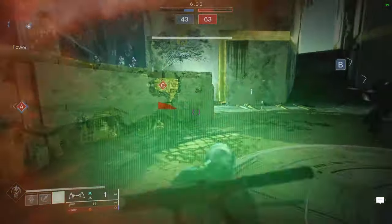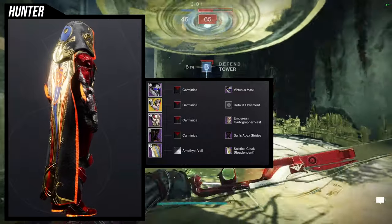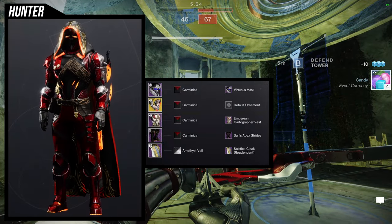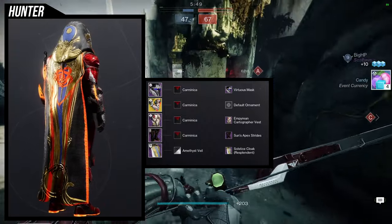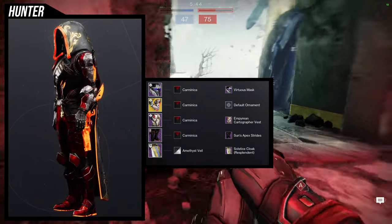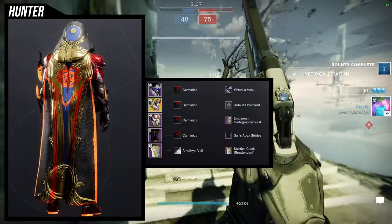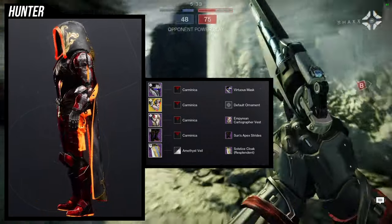As for the example set, this is dope. This one is one of my favorite looks that I've made, and I've made quite a few sets, but this one I think is just the epitome of Solar Hunter. For the helmet: Virtuous Mask. For the chest piece: Empyrean Cartographer Vest. For the boots: Sun Apex Strides. And then for the mark: the Solstice Cloak.